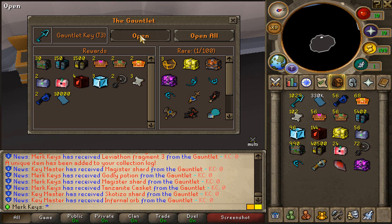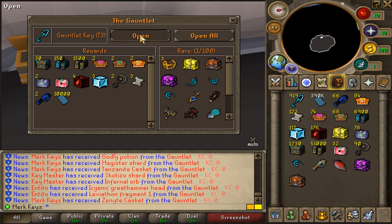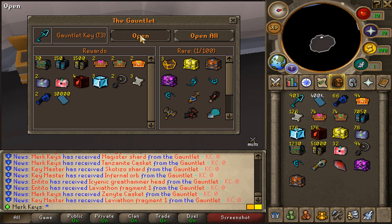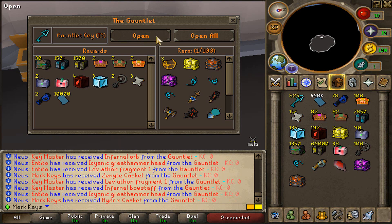Come on now. We have to win it, guys. 900 keys. Sipsic also got an Icenic Great Hammerhead - that's what he got. Sainite casket. 900 keys right here. We also got another Hydrix casket. Sipsic also got another Icenic Great Hammerhead.